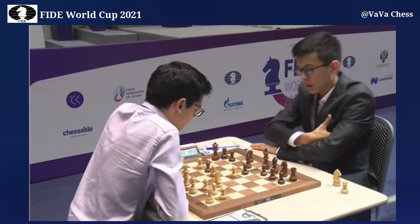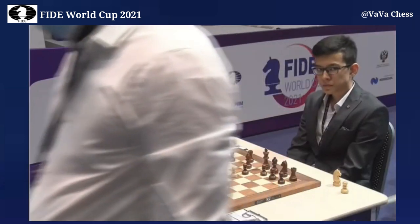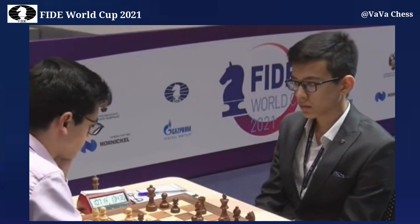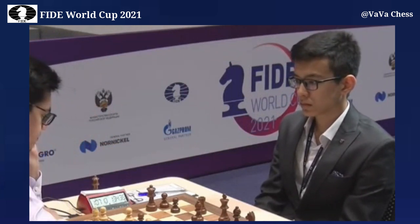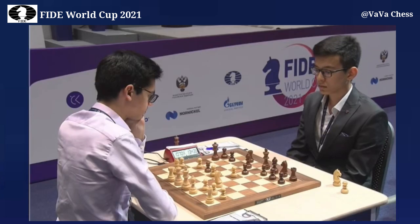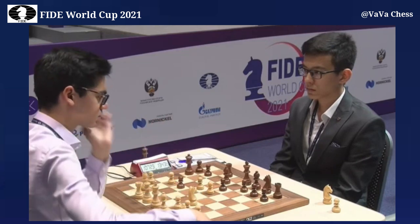So he's gone rook c1 and queen a6. I'm just wondering if, Almira, maybe there are some other moves as well after knight d2. Is it perhaps even possible... He's played d5 — that's very bold.